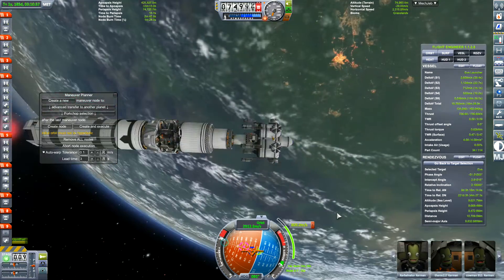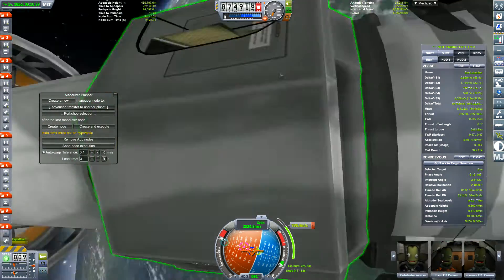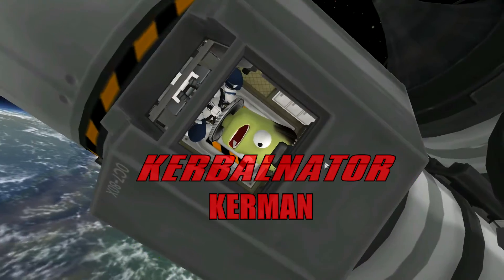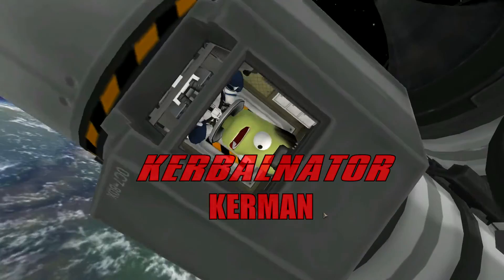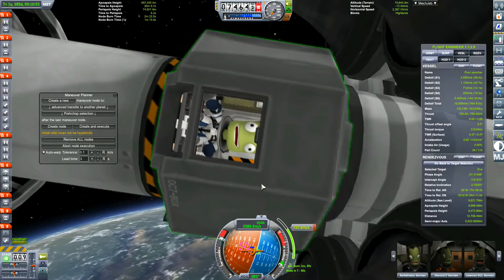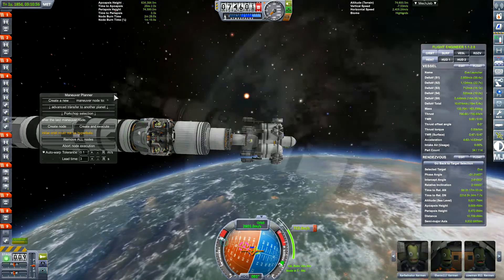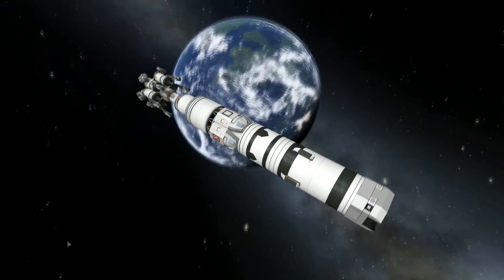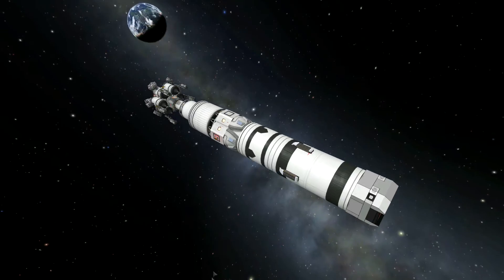We'll read out the names of the Kerbals on this mission. First off, we have the Kerbalnator — he's bad luck and normally blows up everything. Yes, I know I'm putting him in the Eve lander/launcher thingamajig. We'll find out if he is bad luck — I don't think he is. I'm going to give him a go. I think he'll be good at it.